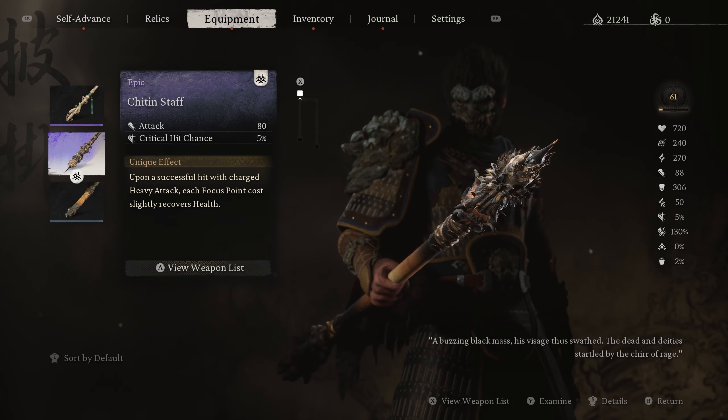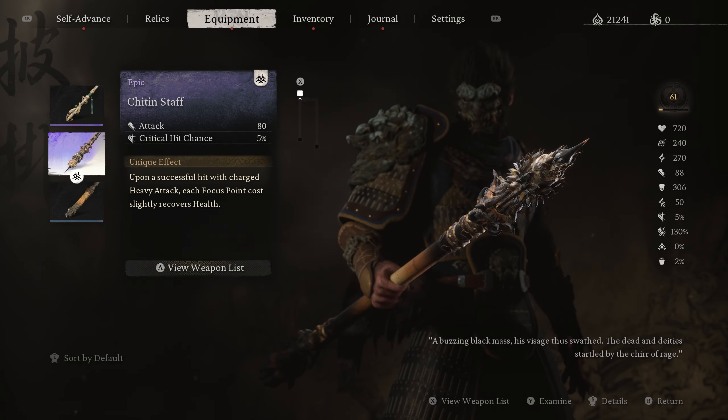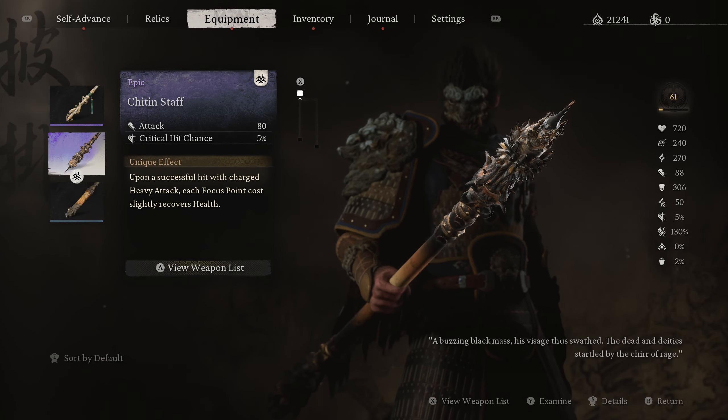This staff offers the highest damage, an extra 5% critical chance, and health recovery when consuming focus points after heavy attacks. As written in my motto: you ain't dealing damage if it's not maximum damage.